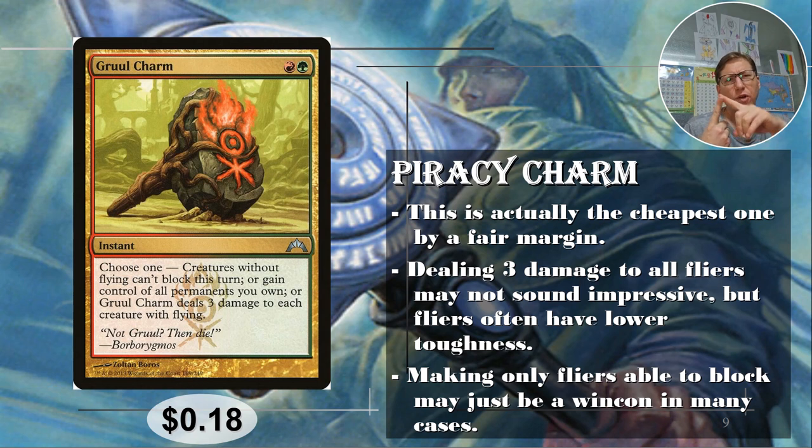Getting control of all permanents you own is a nice thing to have on a modal spell. You might not need it at all — that's why it's nice on a modal. If someone's stealing creatures, you just get them all back immediately. Dealing three damage to each creature with flying is actually really good too, since flyers often have lower toughness. And creatures without flying can't block this turn — it's basically your win condition right there unless they have a bunch of flyers for blocking. You can cast this and just go in and end the game. I'm surprised this is the cheapest one, frankly.